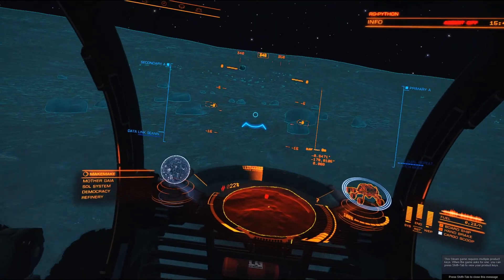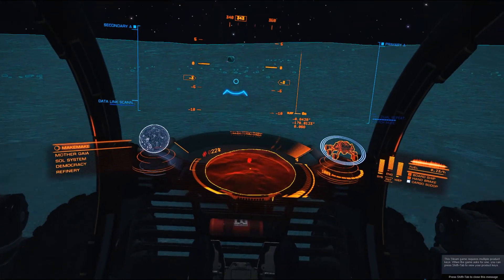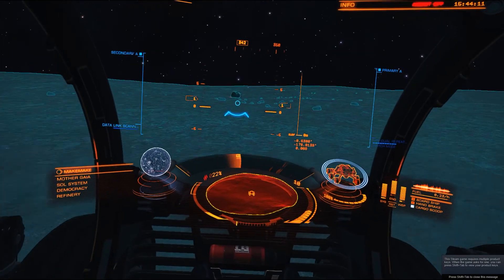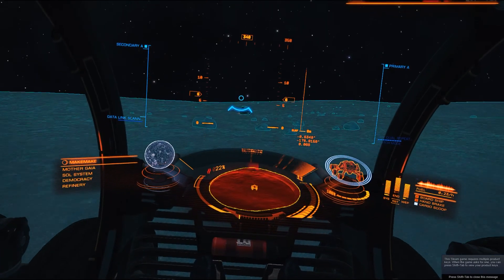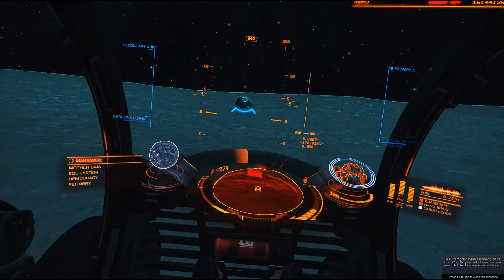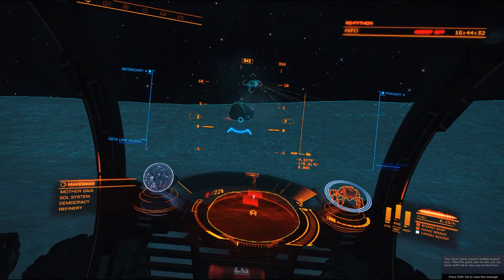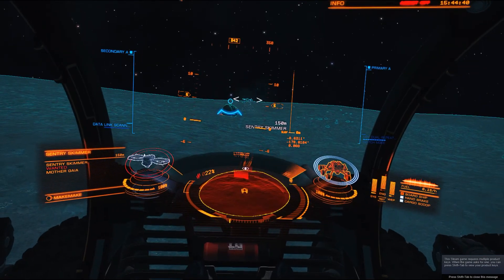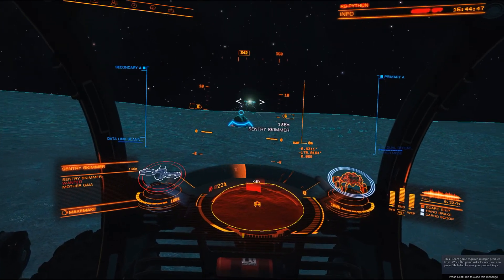We have a satellite over here and a Trespass Zone. That usually means there are skimmers guarding that satellite. Let's check it out and see if they show up. I keep changing my mind if I want to zoom in or zoom out and it puts the brake on — that's the right reverse button. We have a crashed satellite and a sentry skimmer — that's our first contact.